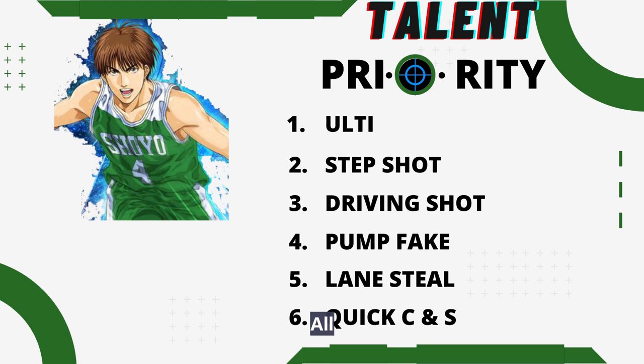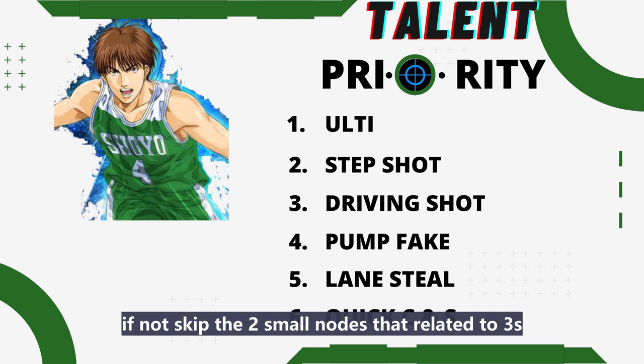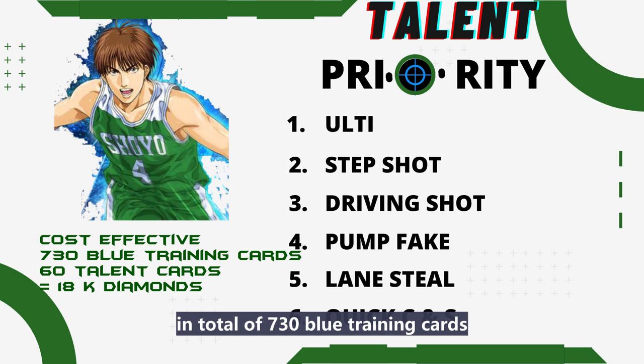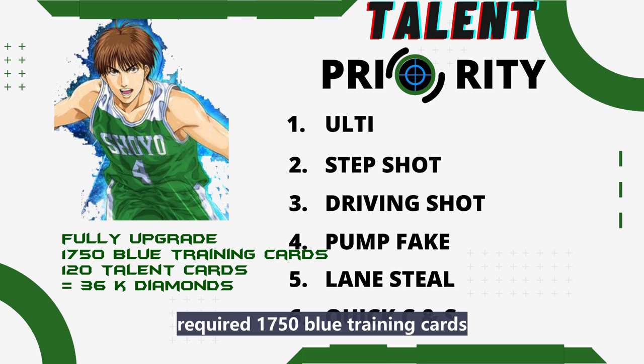To recap the priority: first is ulti until Miracle Green Light. Second is Step Shot, all nodes. If you are using three-point abilities, then all must be added; if not, just skip the two small nodes related to threes. Next is Driving Shot, then Pump Fake. Number five is Lane Steal, and last is Quick Catch and Shoot. For the effective build, a total of 730 blue training cards and 60 talent cards — equal to 18k diamonds — are required. The cost of a fully upgraded Awaken version requires 1,750 blue training cards and 120 talent cards.